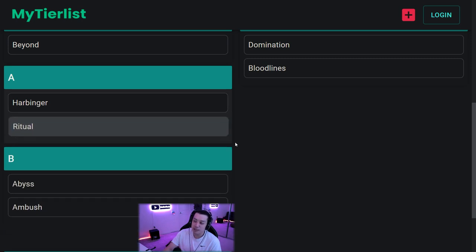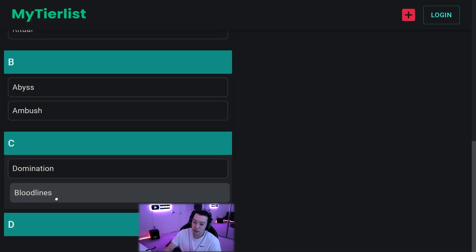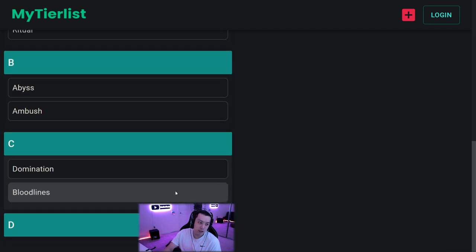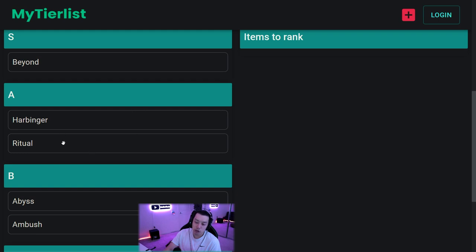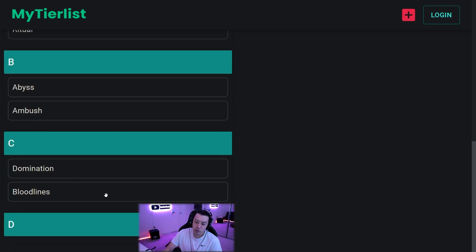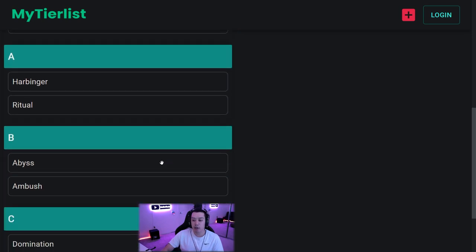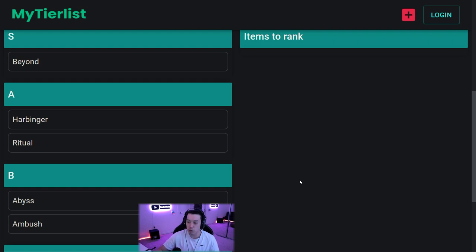Domination goes in C tier - it's good for extra map mobs but doesn't matter too much. Bloodlines helps map sustain but from a softcore trade perspective it's just whatever. So the final tier list: S tier - Beyond; A tier - Harbinger and Ritual, but ritual is only A tier if you invest in it, and harbinger is only A tier if you invest in watchstones; B tier - Abyss and Ambush; C tier - Domination and Bloodlines, which could honestly be moved to D because I won't be putting these on all my maps for three chaos. Make sure you run each mod in its corresponding map region - abyss in Glenock, harbinger in Valdo's, ritual in Haewark, for maximum effect.